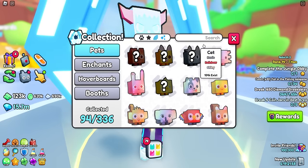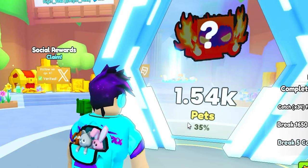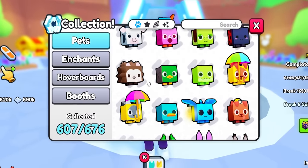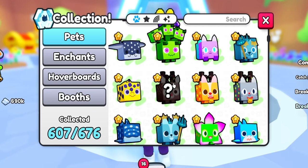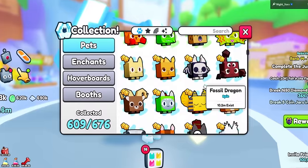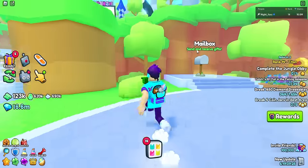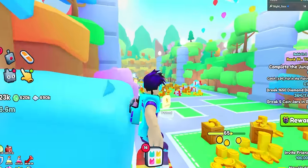To keep things from getting confused on which pets are hers and which are mine, I transferred all my rainbow, gold, shiny, and titanic pets away — all I have left is this titanic yeti. The index is now at 1.54k — it helped a little bit. It's crazy how hard this is. Out of all the pets I only have 35 shiny variants — that's insane. But from the beginning of the video to now, most of the regular index slots are completely filled out.